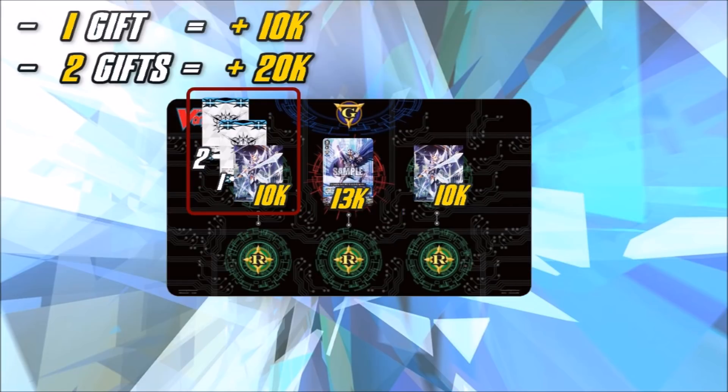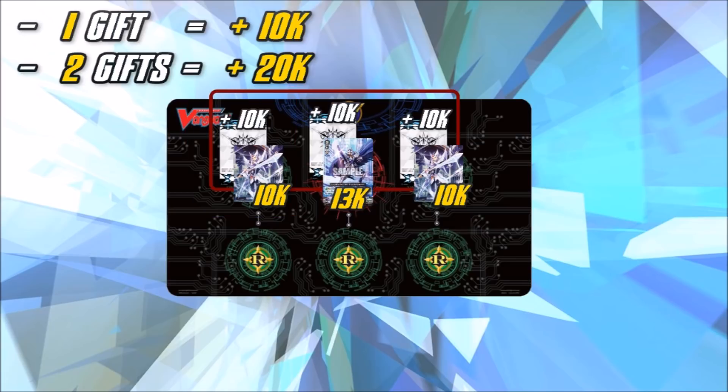The way that it actually works is that you can put the gifts on top of each other to either dedicate the power gains to one unit, or you can spread the gift across your field and give things a 10k buff.